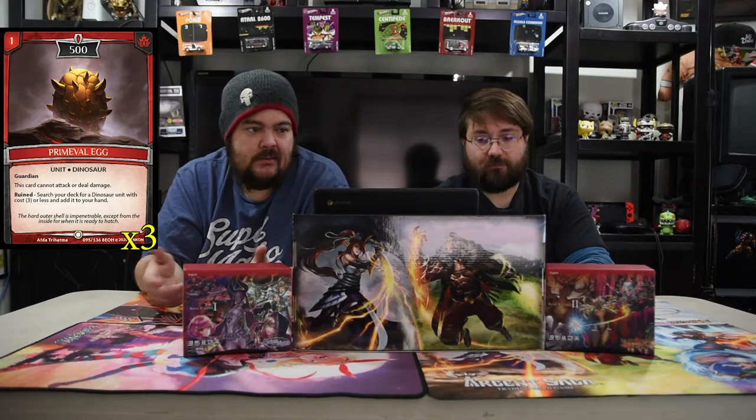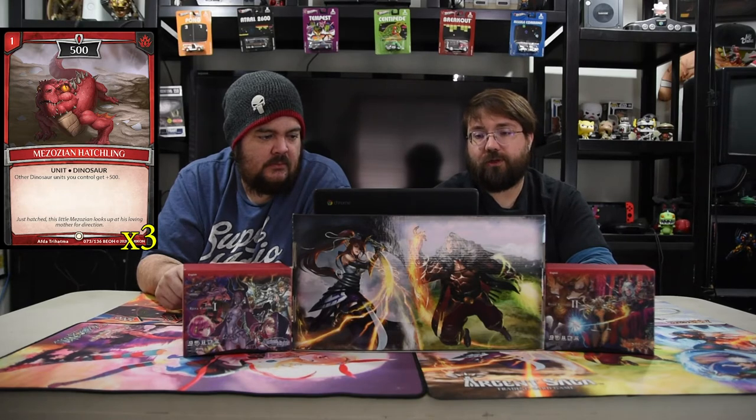The Mazonian Hatchling is a one-drop 500. Other dinosaur units you control get plus 500 — a very cheap lord that will scout all the towers for you.